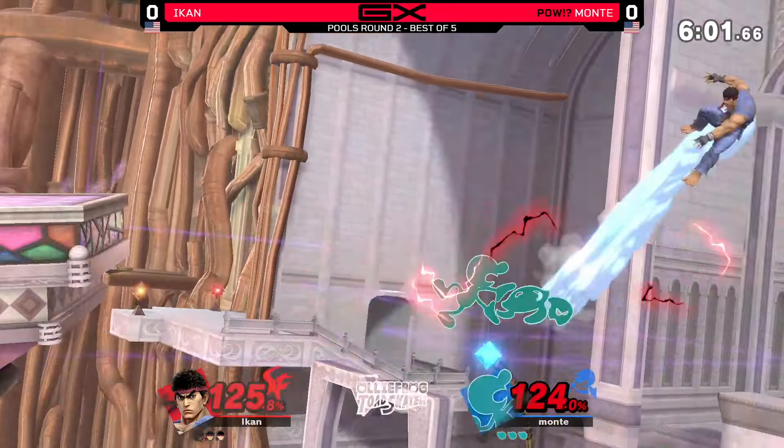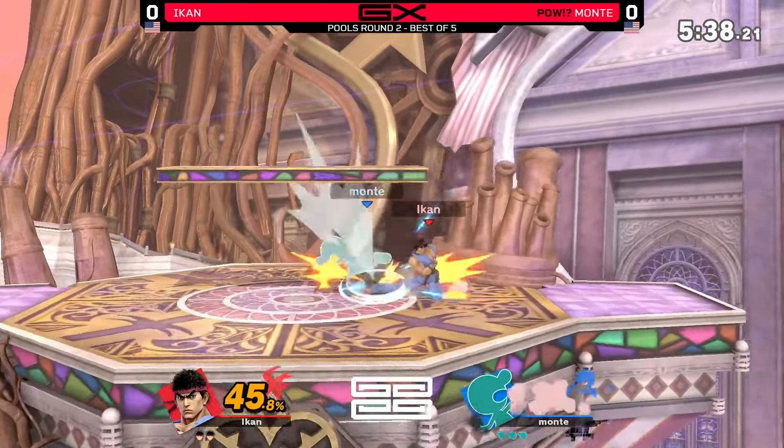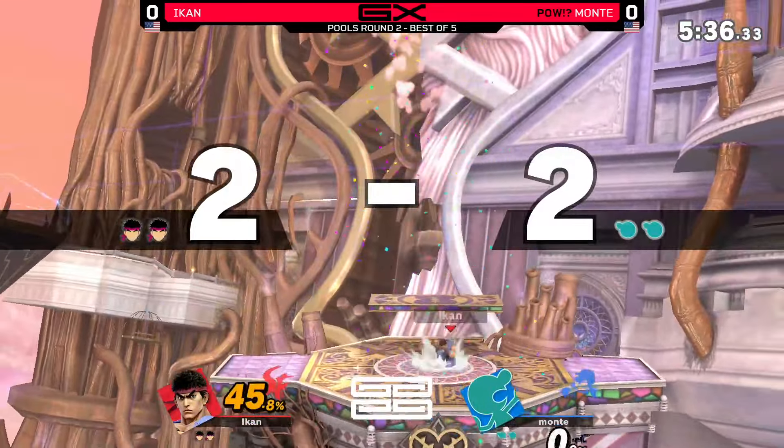I love it — we're just theorycrafting it right beforehand and we get to see it out in action. The up beat coming in. Down air. I like the attempt to roll to get into safety under the platform. Monty missing the back air. Some damage, and Aiken is in the lead right now with a little percent lead.